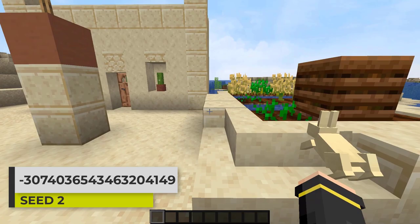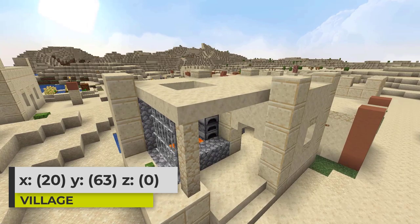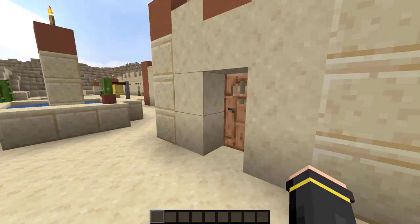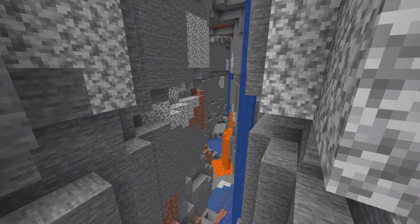Next up, let's look at this seed that spawns you right inside of a desert village. My game actually spawned me on top of one of the buildings. The desert village is a blacksmith village, which is always fantastic — be sure to grab the loot right away so you do not forget. To go along with the blacksmith, there are more buildings with loot and there are two cartographer buildings.